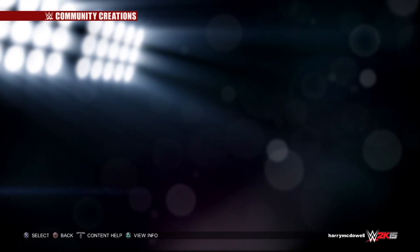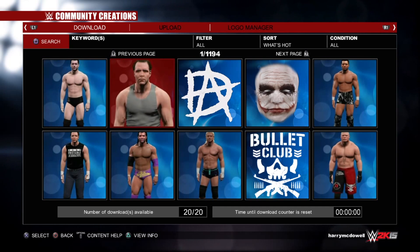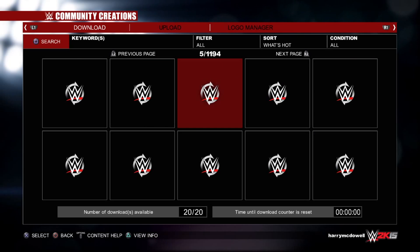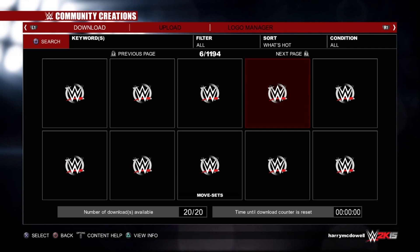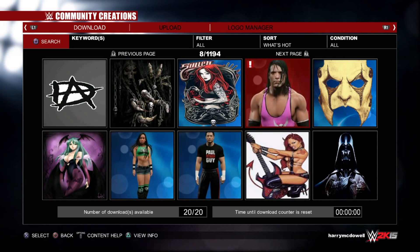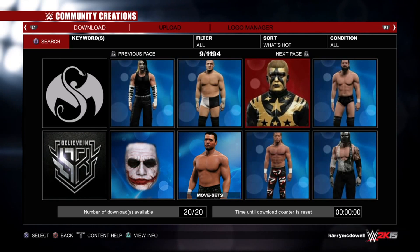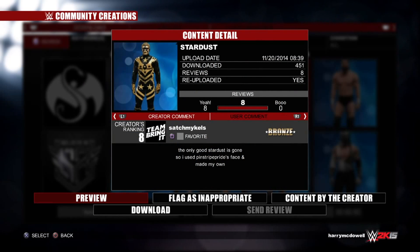A lot of people have uploaded the newer versions of superstars. As you can see, here's the newer version of Dean Ambrose. I'm looking for Stardust — that's who I'm looking for — because I just completed a match as Cody Rhodes. You can just scroll through this list and get the updated version of anybody. A lot of people have gone all out to create new versions, some of their own characters too. And here you go, right here — Stardust.